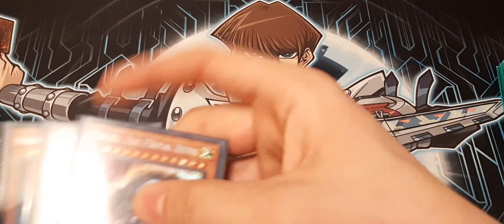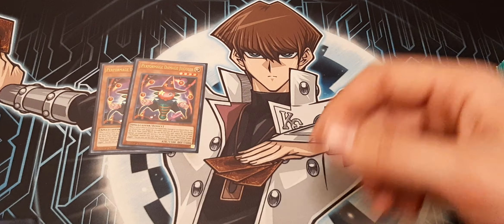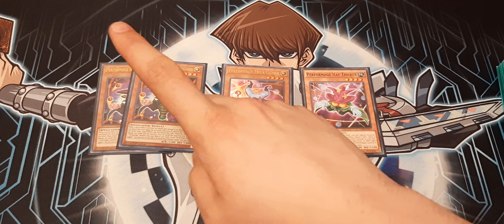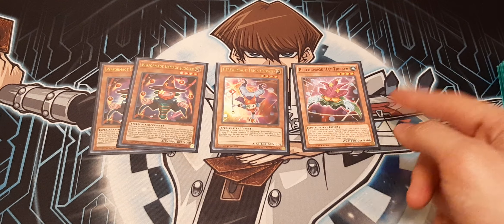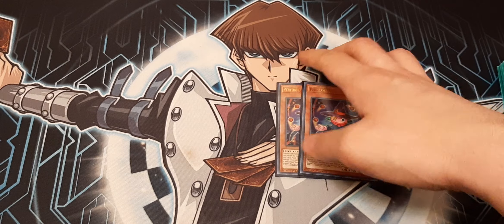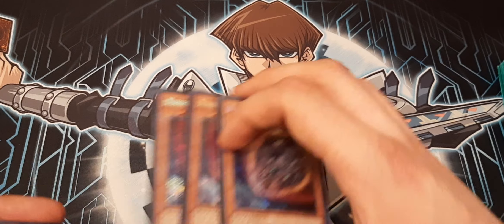We also play the Performapal package: two Jugglers, one Trick Clown, and for rank four plays one Hat Tricker. Hat Tricker can search both of these and is your light target for Construct. We also play Nixie's Place because you can summon it out from your hand. I don't play Shekinaga — I don't feel like he's very much needed with this build right now. And rounding out the monsters, we are still doing three Nibiru.